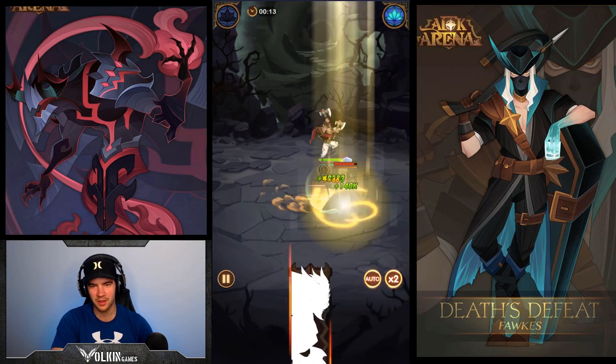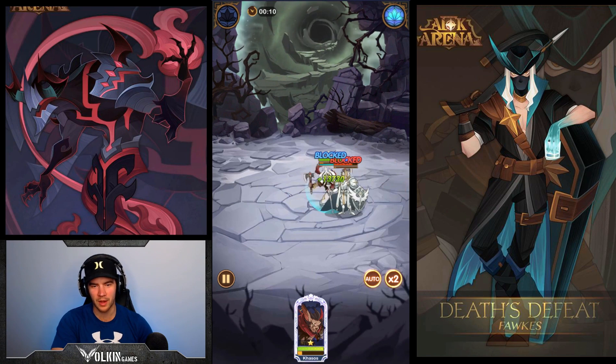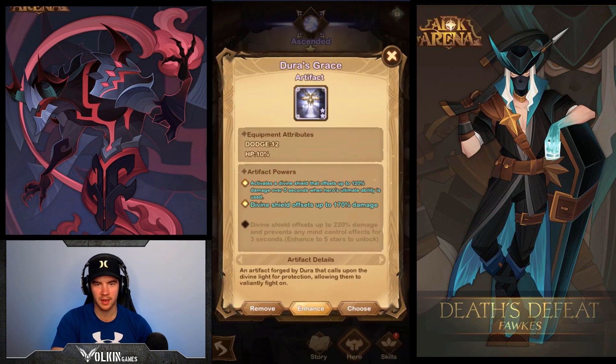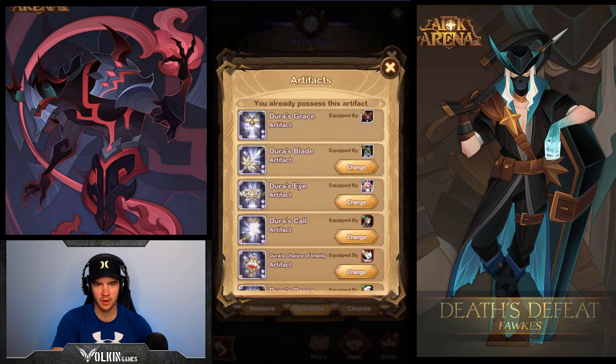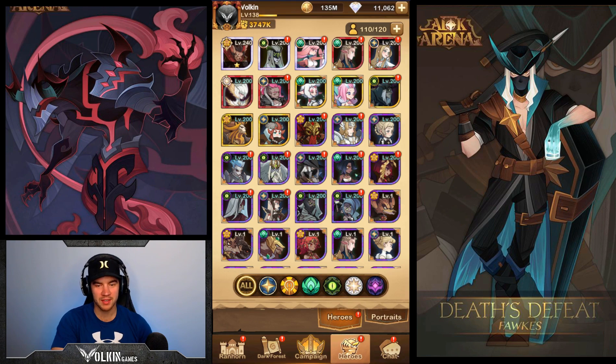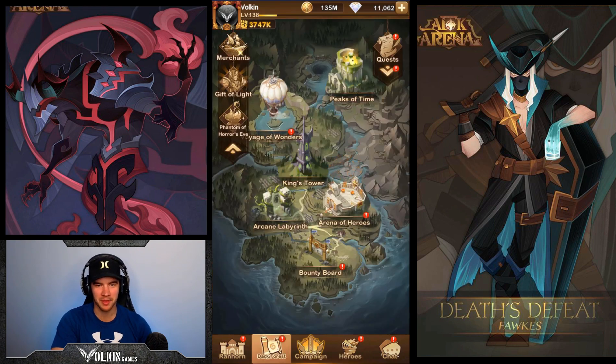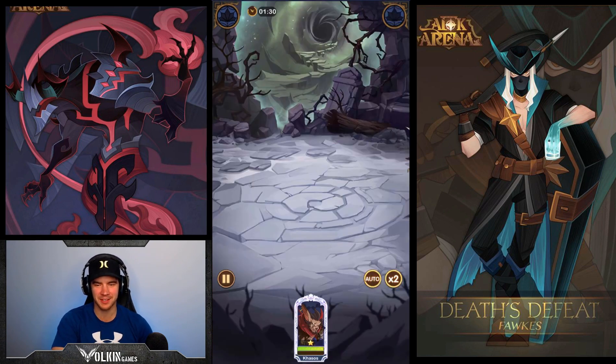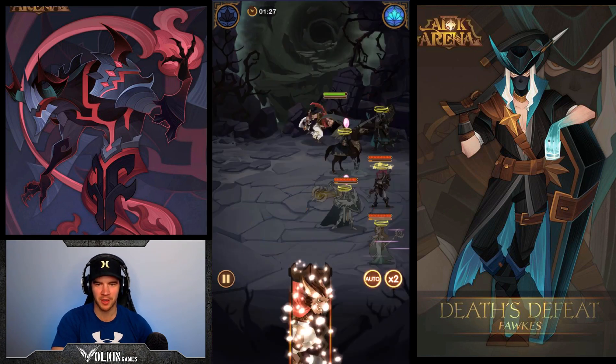We need more attack over time, so I'm going to select that one. That way we get attack over time and maybe we'll be able to kill him. We're not even going to get through the first — we had to use tears. Let's leave it on auto because that seemed to work last time.